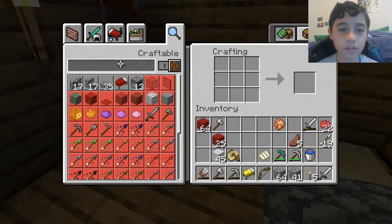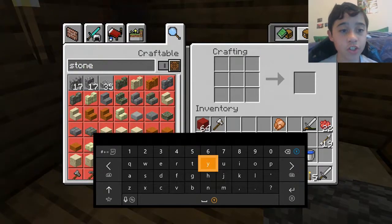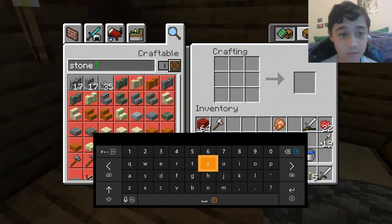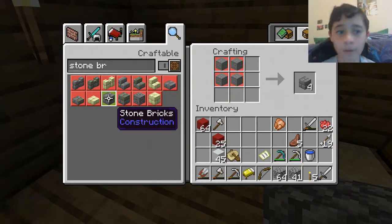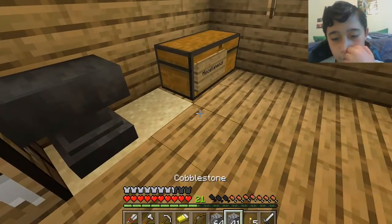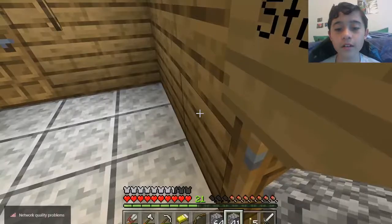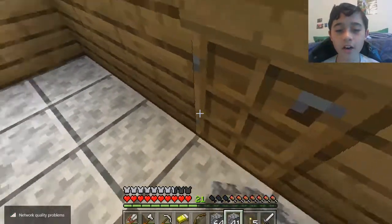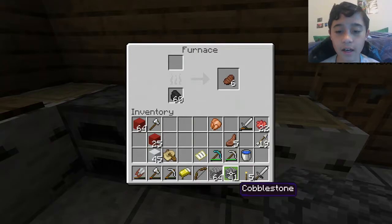Unfortunately, I did not count how much we need. I also did not remember if we need stone or not, like pure stone to make stone bricks. Yeah, we need four pure stone. Let's dedicate this 41 cobblestone to that — we'll find out how many it makes.